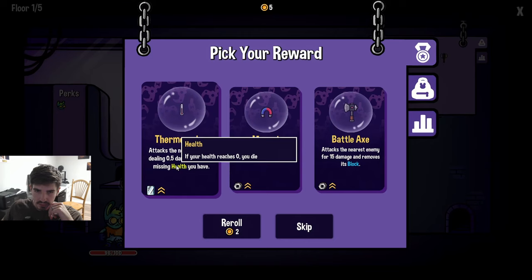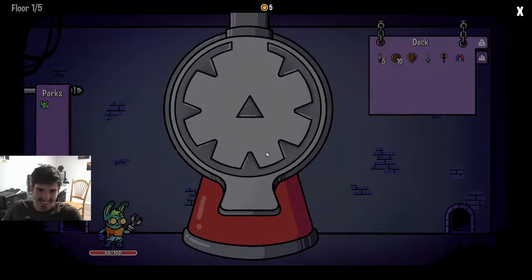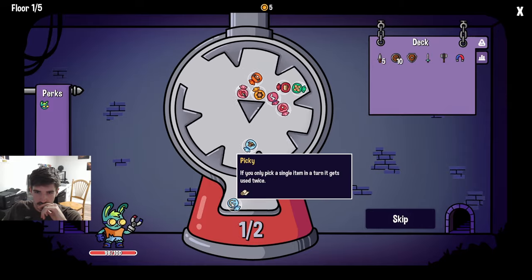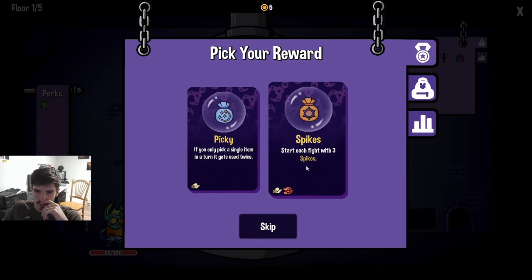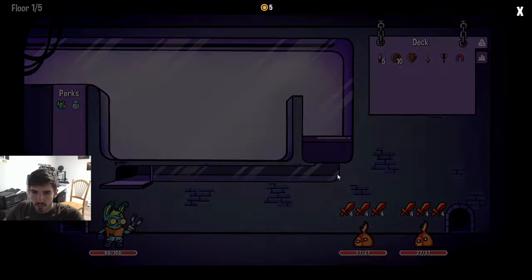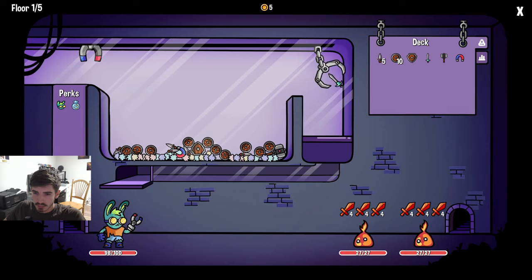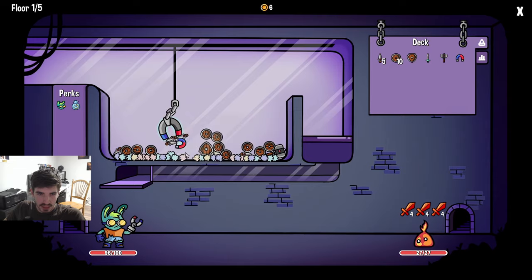96 health out of 100 - we're in a very good spot right now. A magnet for our magnet - seems great, I don't know if it's actually good but it's fun. What do we got here? If you only pick a single item in a turn it gets doubled. Picky works very well - oh baby! 20 plus 20, hell yeah! We'll grab the magnet with the magnet.